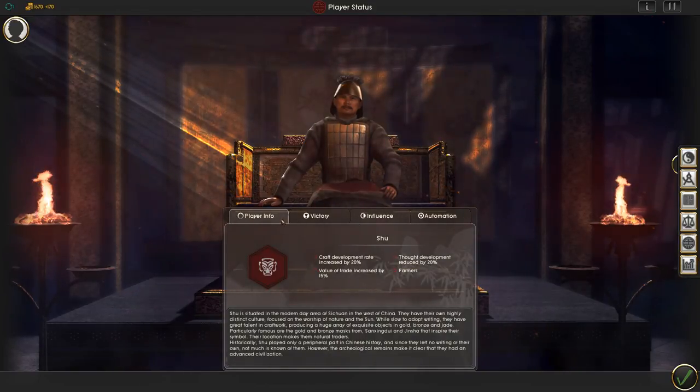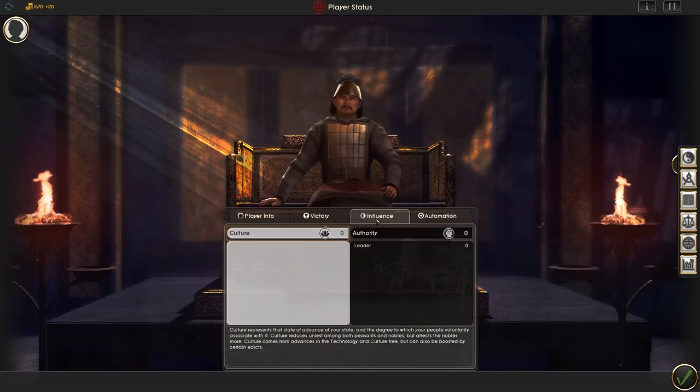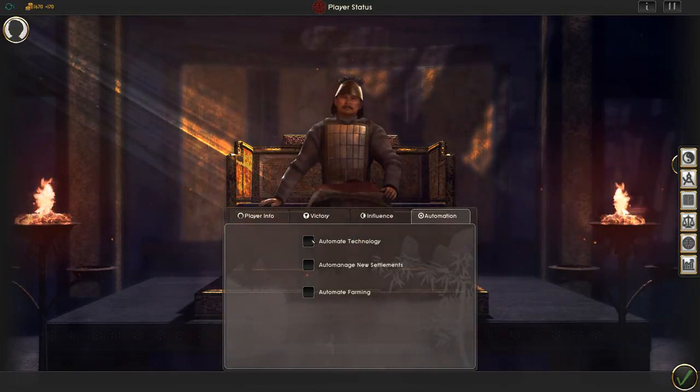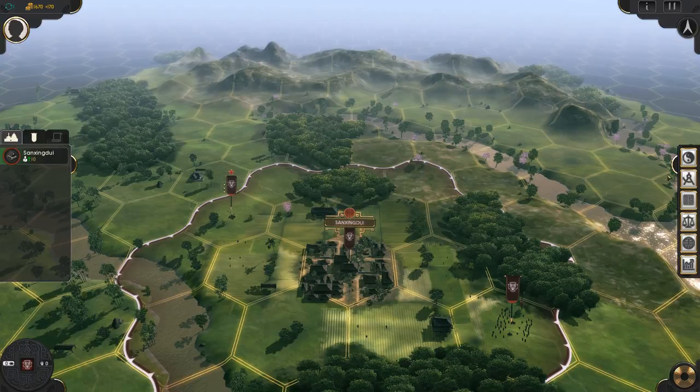Player status gives you updates on how you're coming along with your different victory conditions and where you are with influence. You can also automate things here — automate your technology research, automate new settlements, automate farming. There are several different paths to victory and a lot of different things to keep track of, like your kill list and how many soldiers you lost. The game gives you a lot of data but keeps it out of your way. You can even make this whole menu disappear just by clicking it.